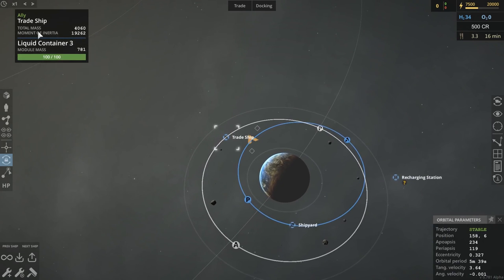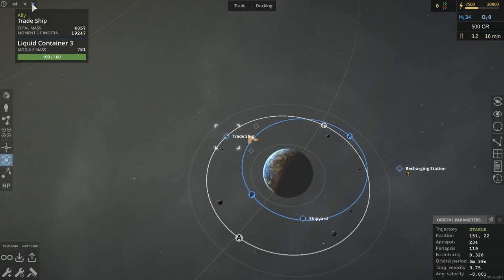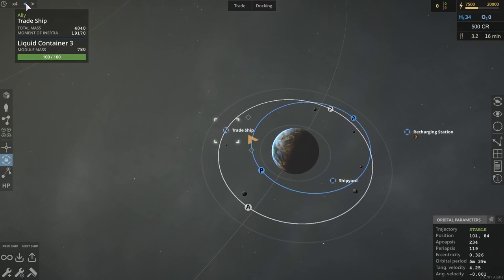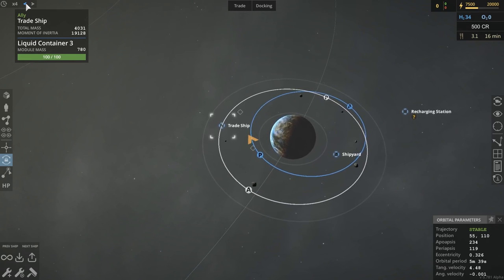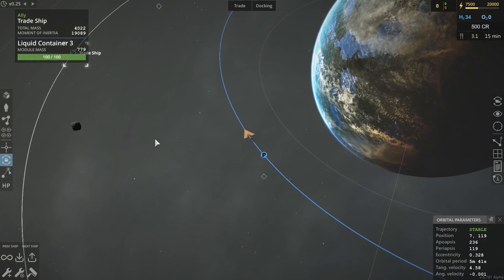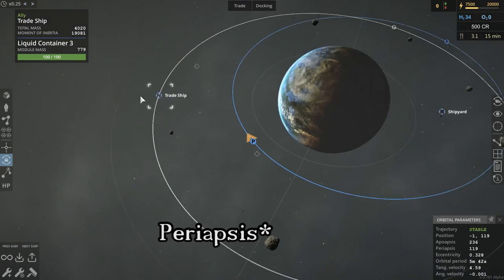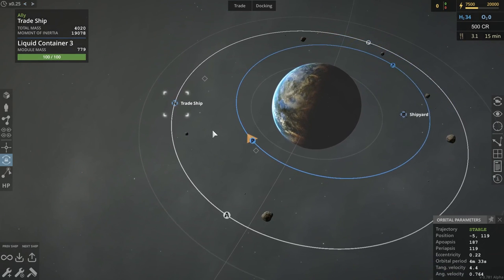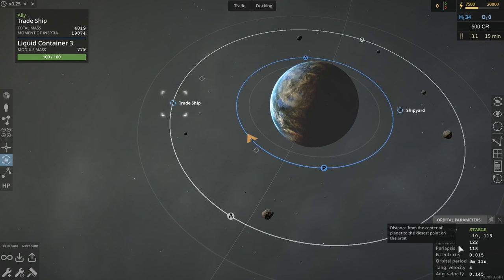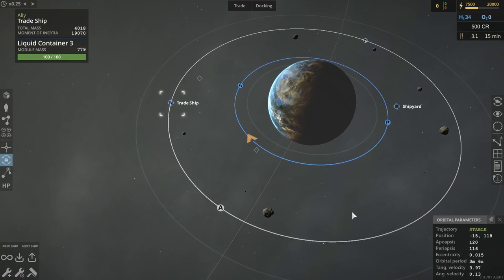Now that we are dropping down into a lower orbit, we will speed up time, and I will show what happens when you get to this point. Once you approach your apoaps, you fire retrograde again, and that circularizes your orbit. You want eccentricity to be very small — that's when you have a circular orbit.